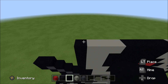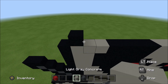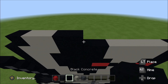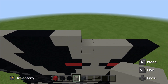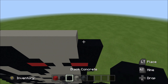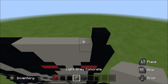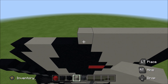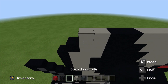To the right of it, add two light gray, then three black: one, two, three. Six light gray: one, two, three, four, five, six. And then a black. Above that black, build up with a black. To the left of it, add seven light gray: one, two, three, four, five, six, seven. Two black, two light gray, and then a black.